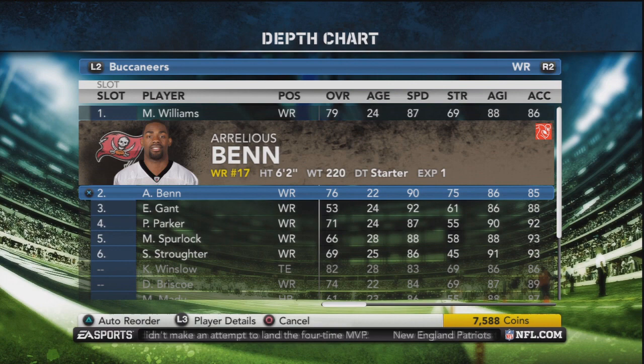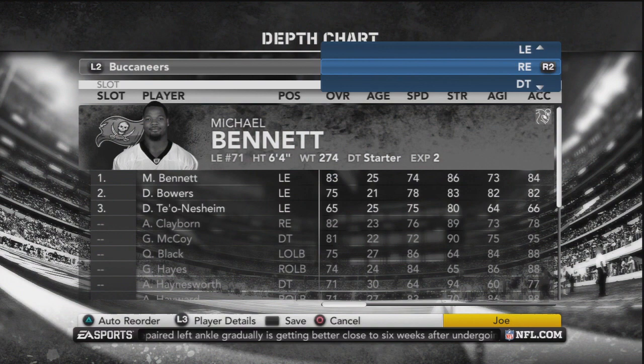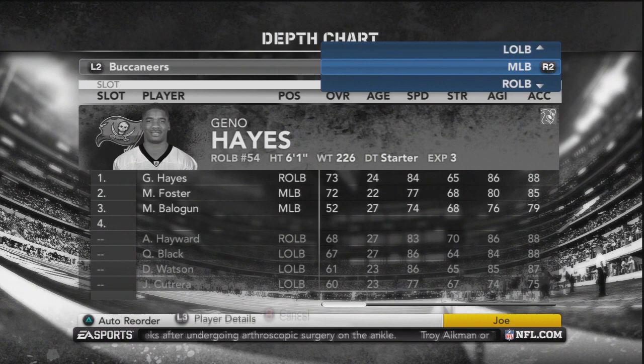Let's get it started with the depth chart. The quarterback is going to be Josh Freeman — watch out with him, he's going to overthrow a couple of passes. His halfback is going to be LaGarrette Blunt and the backup is going to be Lumpkin, he's kind of fast, the fastest guy on offense. At receiver you're going to have Joelis Ben, he's actually a great receiver, and look out for Ed Gann, he's 6'3". Kellen Winslow at tight end is actually the greatest receiver you can have on offense, so I recommend putting him in every single play.